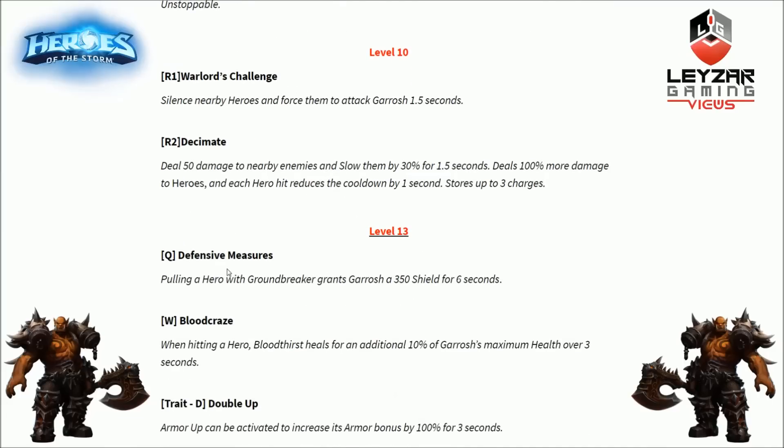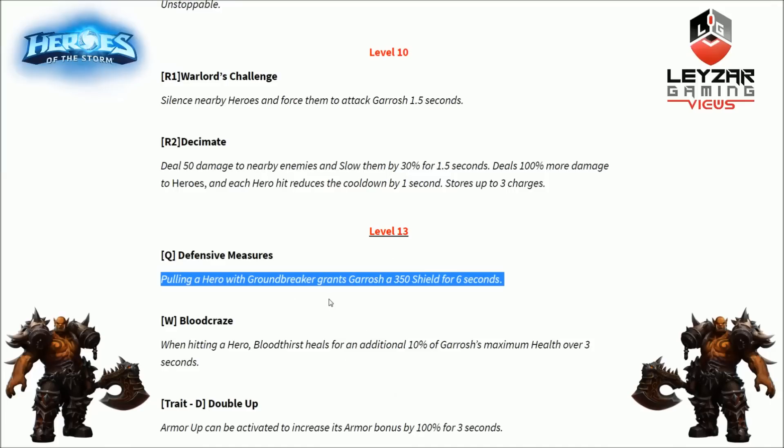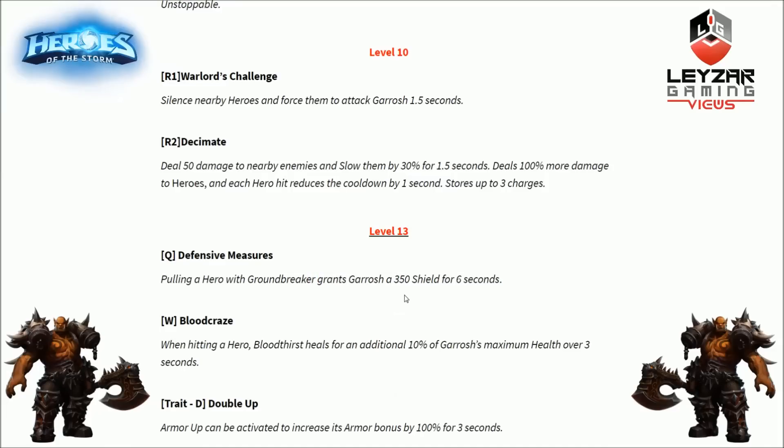Level 13 first option is Defensive Measures for the Q ability. Pulling a hero with Groundbreaker grants Garrosh a 350 shield for 6 seconds. On an 8 second cooldown — or 5 seconds with the quest talent — we can keep stacking shields repeatedly. The amount might scale with level. I wonder if pulling multiple heroes grants multiple stacks of 350 — that would be very interesting, though the hitbox for the pullback is small.